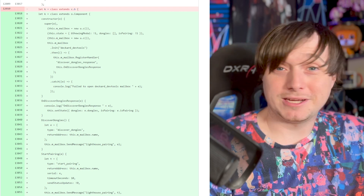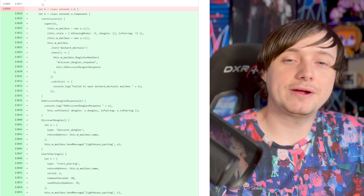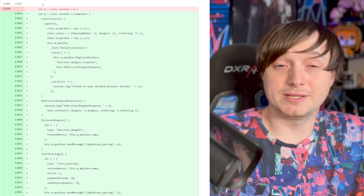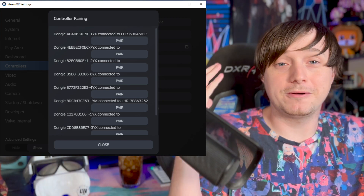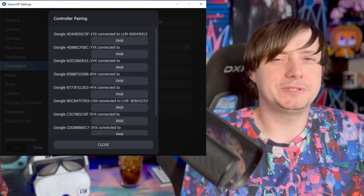Right off the bat, I want to remind people that the last big data mine was very big. We had references to something known as Deckard_DevTools. These DevTools were all referring to a new controller pairing system for controllers and maybe trackers related to lighthouses and the dongles that are in your headset — or that you buy separately — to pair all your lighthouse trackers or Index controllers. Fine-tuned pairing.